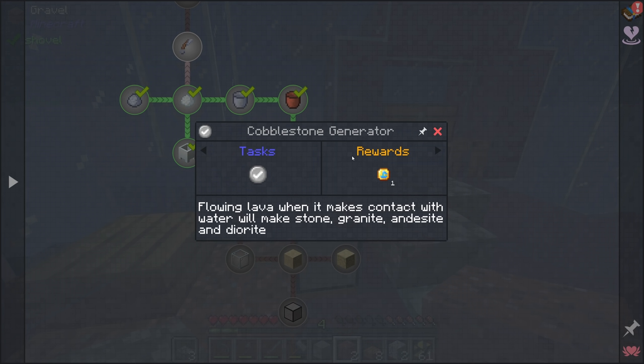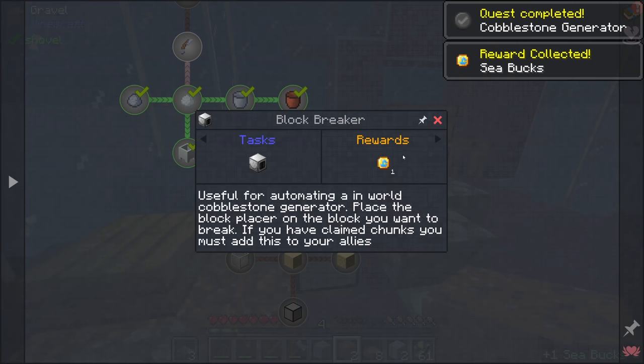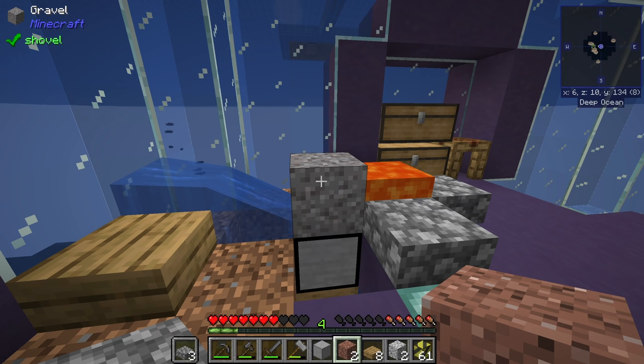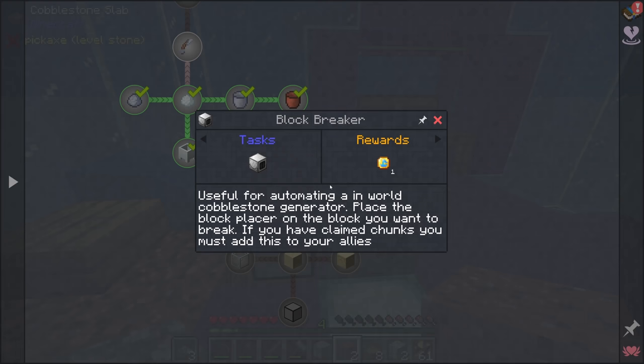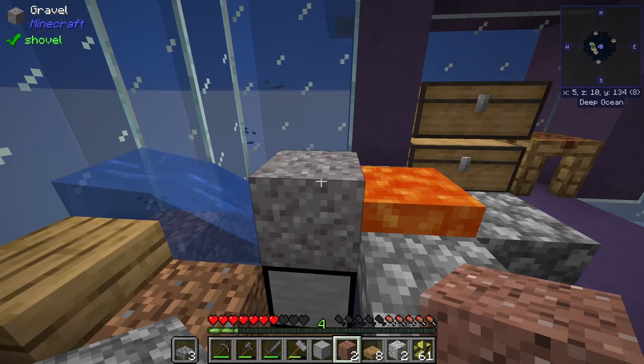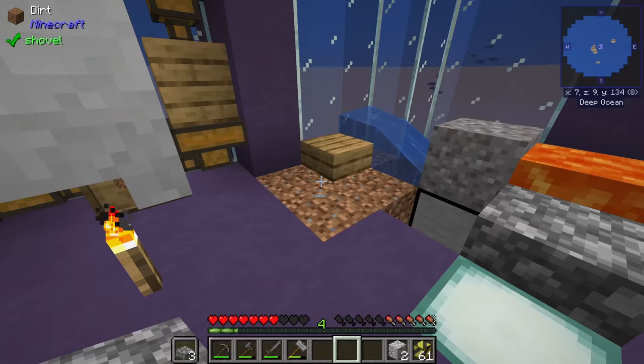The next quest is to make a cobblestone generator, and right here is a very useful block: the block breaker, which will allow us to automate all of this. We want to set up three distinct cobblestone generators: one producing smooth stone and gravel, one producing stone, andesite, diorite; and one producing sand and red sand. We get three block breakers, place those in front of the blocks being generated, and automatically generate all those resources simultaneously.